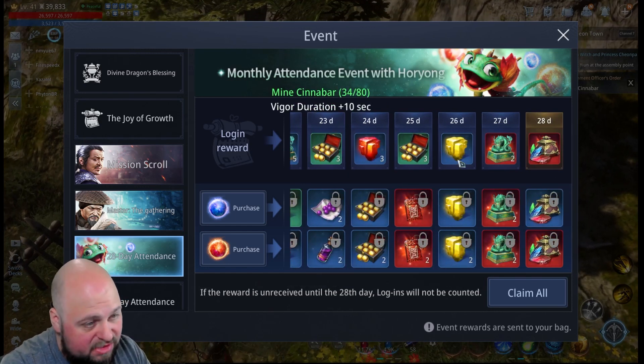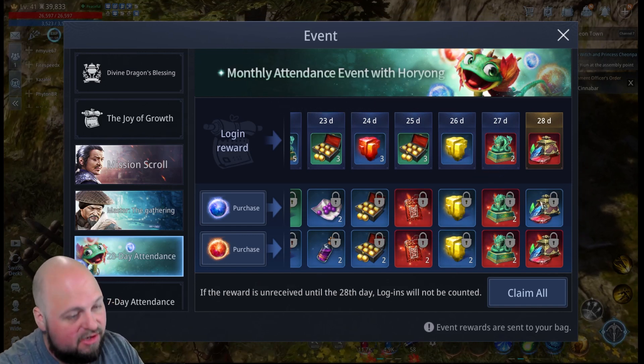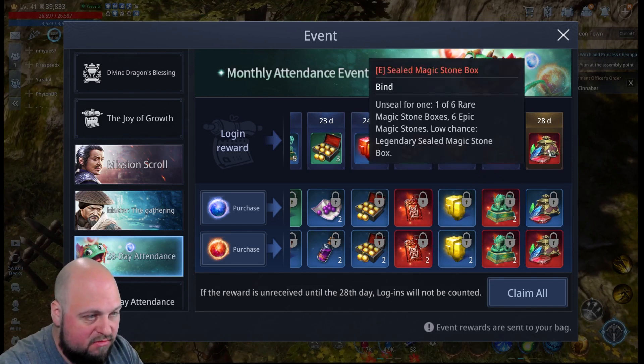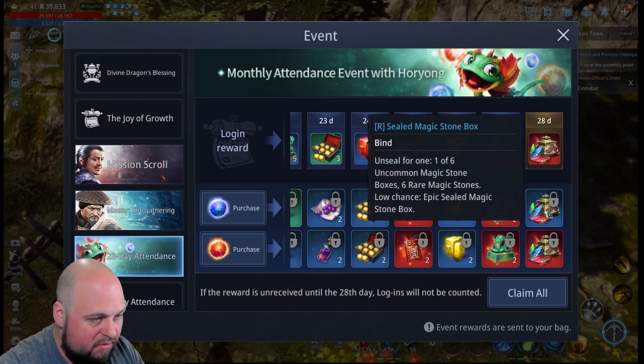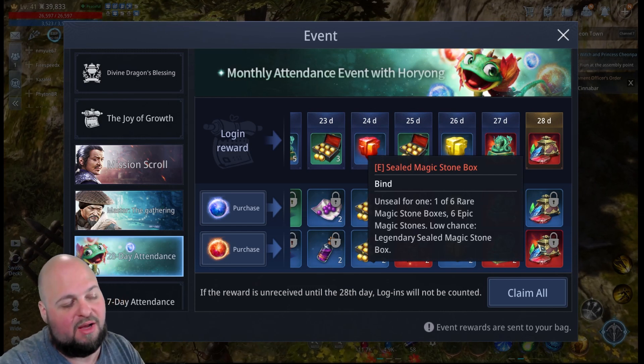Now there are epic items in this thing, but they're very blatantly and easily visible right here. With our standard calendar we're still getting our sealed magic stone box at the end of the month. If you purchase the rare one, you'll get a rare sealed magic stone box. If you purchase the epic one, you'll get an epic sealed magic stone box.